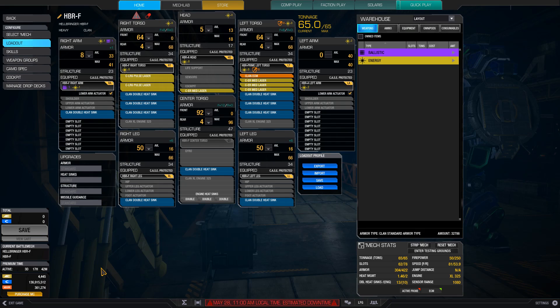There are two popular versions. One uses LPLs and the other uses heavy larges. I've made a small optimization to the standard LPL build, which is to add a DHS to the right arm. Since the arms are pretty thin, it doesn't get shot at very often, which is why the 8 points of armor and 23 points of structure will hold up in most games until the right torso is shut off.